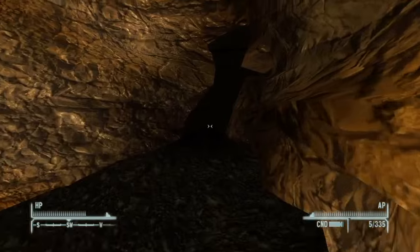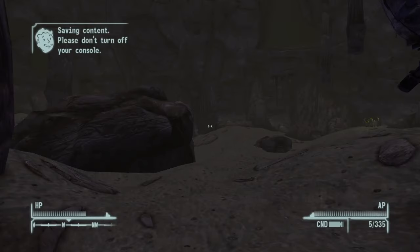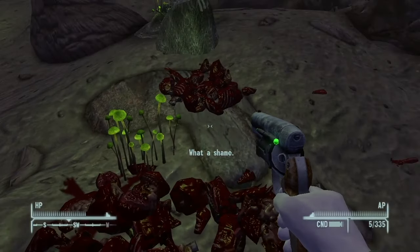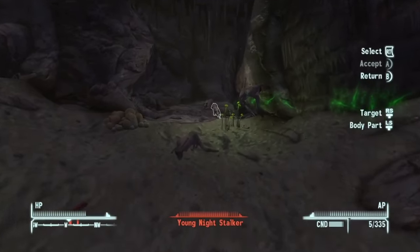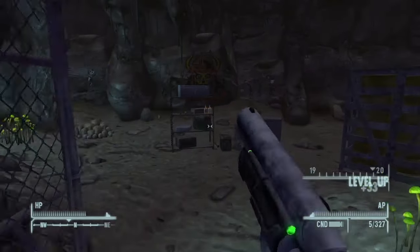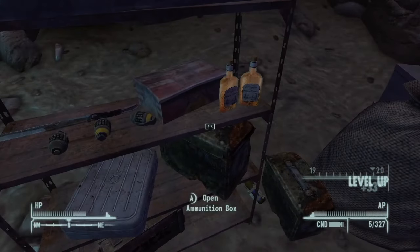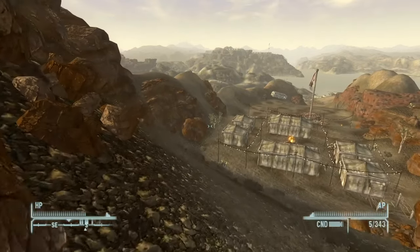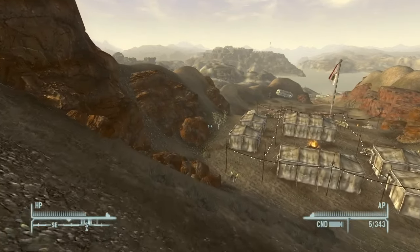The next area I found was a cave directly north of Bitter Springs called the Great Con Supply Cave. I've never been in here as far as I can remember. Inside there are a lot of night stalkers, and once you kill them and go further into the cave, you'll find a supply area with ammunition, grenades, and whiskey.